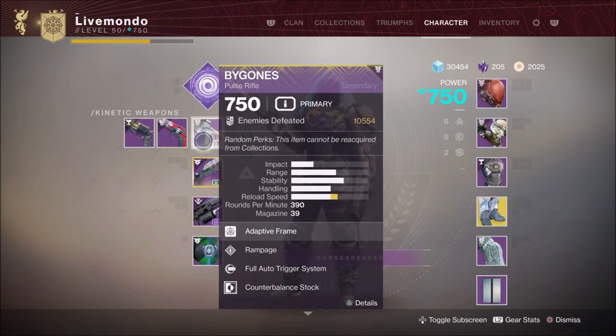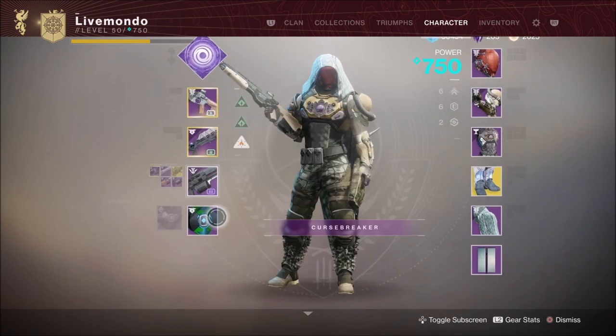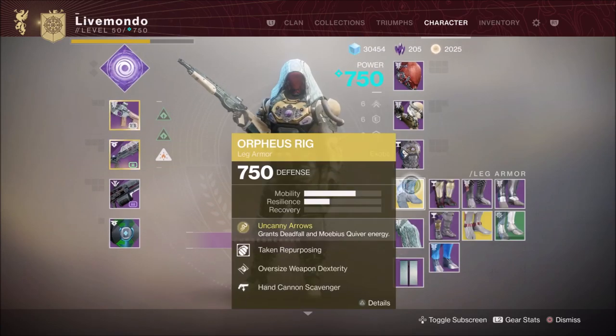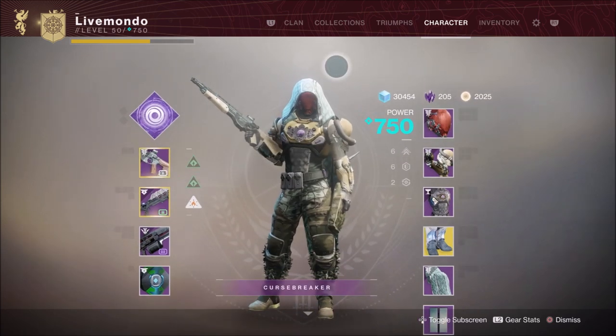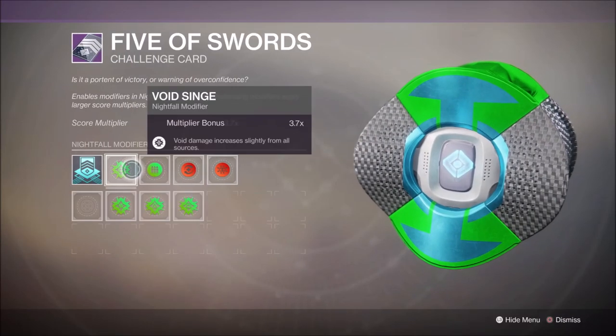Weapons and armor are on the screen for you to peruse. I didn't put a lot of mods on, so you guys can maybe add ordnance mods or whatever you need to get grenades back. We've got a 3.7 score multiplier, achieved with a 210 power handicap — Arc Singe, Heavyweight, Momentum, and Match Game.